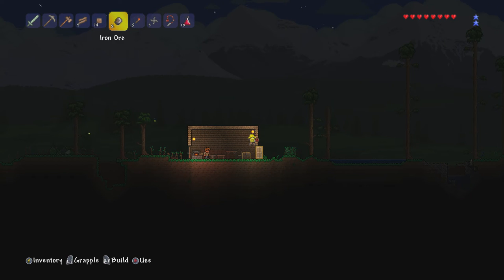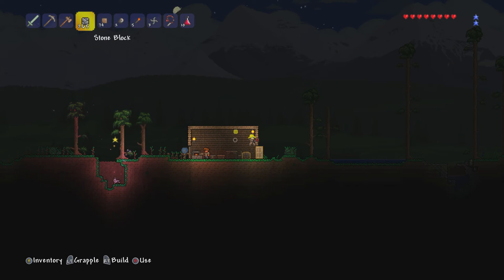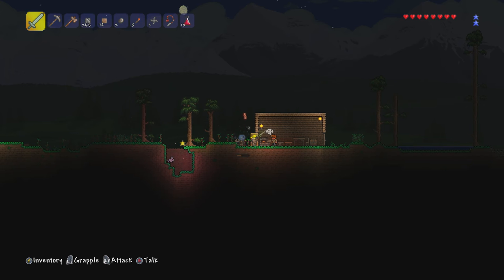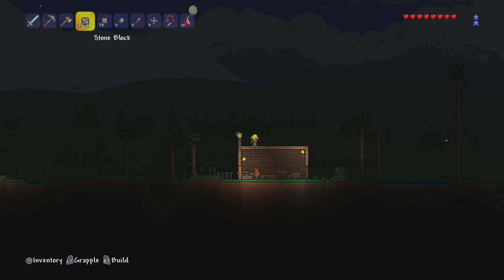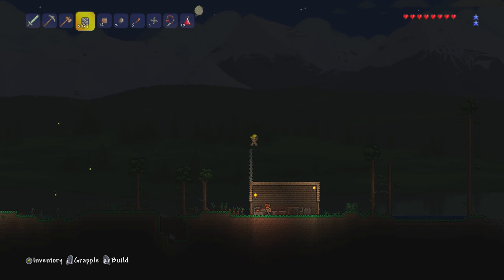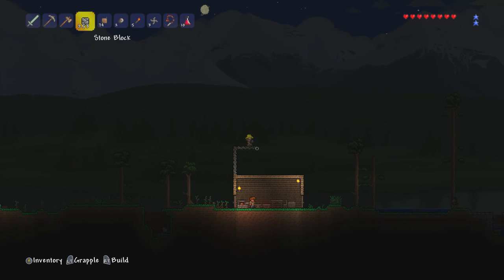What would my next step be? This video is coming to an end but I feel like I have time for another quick thing. It's time to make another room. Every single room I make is probably gonna be out of a different material — this one's gonna be out of stone. I'm doing this just to make things a little more interesting. I'm going to try to make it about the same height as the others.